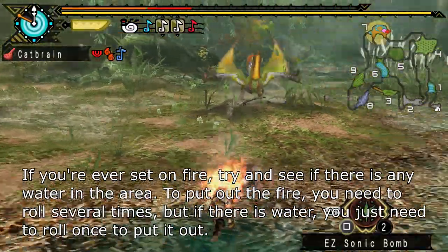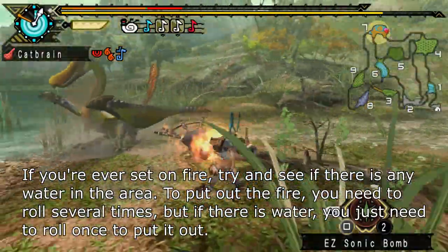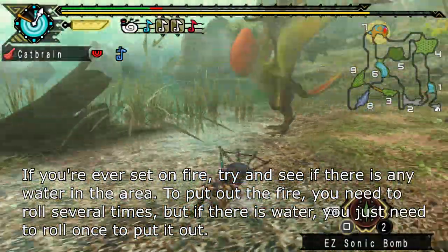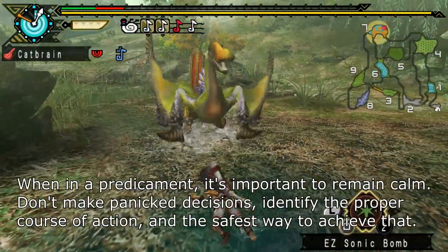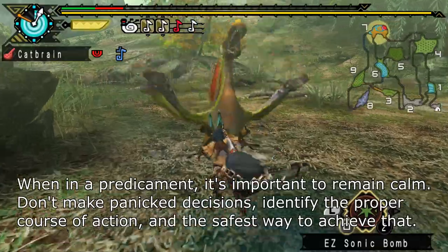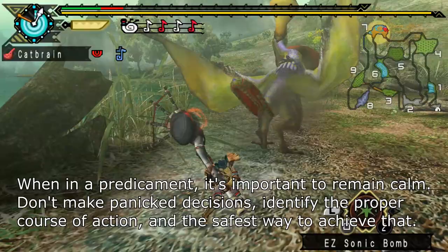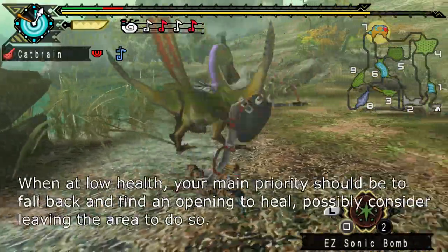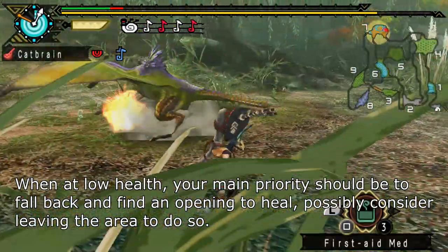If you ever get set on fire, try and see if there's any water in the area. To put out the fire, you need to roll several times, but if there's water, you just need to roll once. When in a predicament, it's important to remain calm — don't make panic decisions. Identify the proper course of action and the safest way to achieve that. When at low health, your main priority should be to fall back and find an opening to heal. Possibly consider leaving the area to do so.